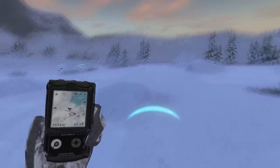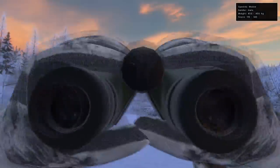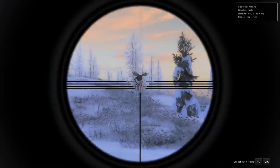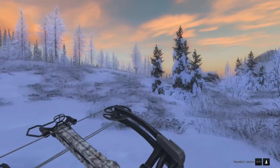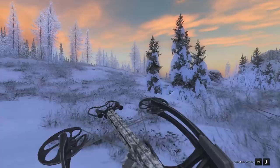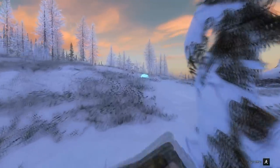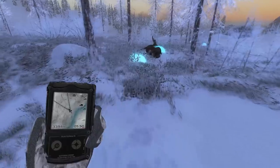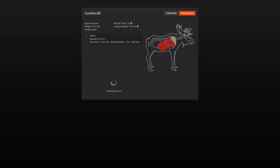I suppose I brought my reverse draw crossbow for a reason — I heard a bull moose call and called him in just in case he's big. Obviously nothing special but we'll take him. Should be a lung shot. Haven't seen him go down yet — let's take a look at the blood. Yeah it's lungs, he's not going far. Lung, liver, and stomach — 129 score. Not bad, just a little bonus kill as we continue looking for bison.